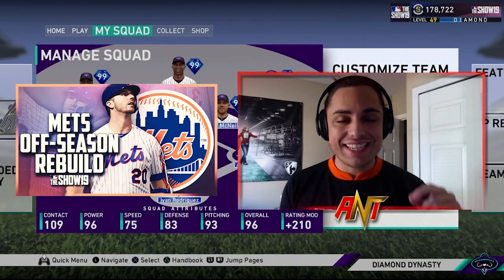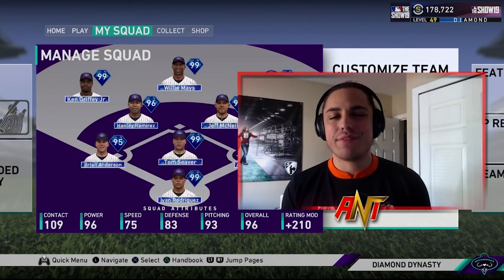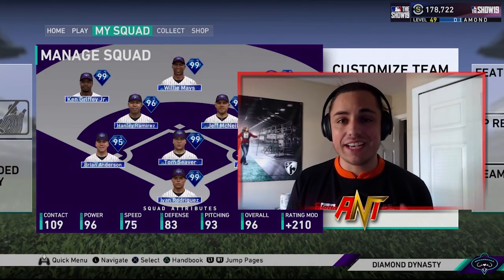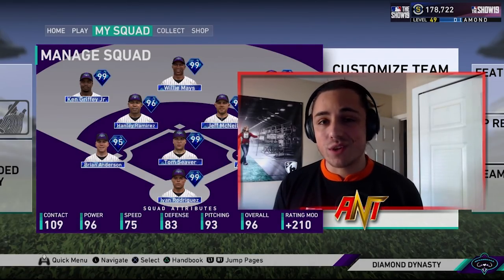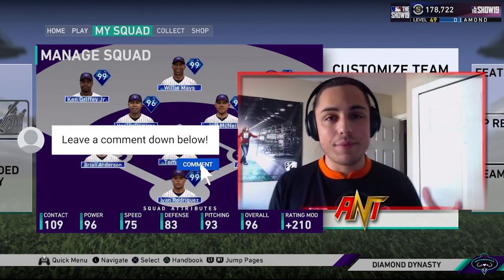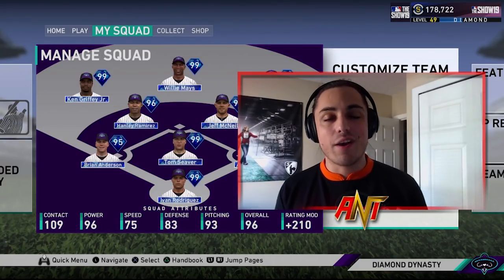Today we're doing a Diamond Dynasty debut on one of the finest cards just released: Jeff McNeil. Normally a left fielder, we're going to stick him at second base because I feel like he fits that mold a little bit better, and I feel like this finest card could be a little bit of a glitch. A lot of these cards today were really nice — Gleyber Torres, Chris Bryant, Mitch Garver, Jorge Soler. If you want to see more Diamond Dynasty videos, let me know in the comments, hit the thumbs up, and subscribe if you're new.